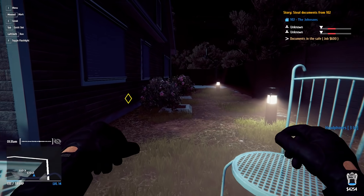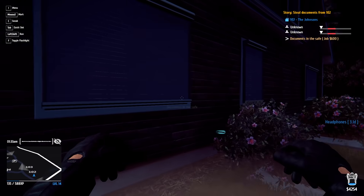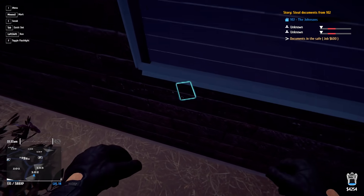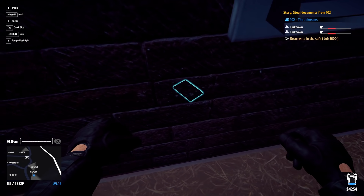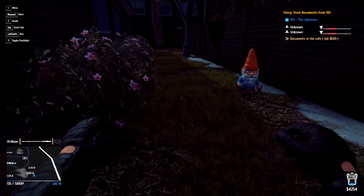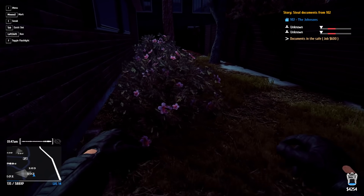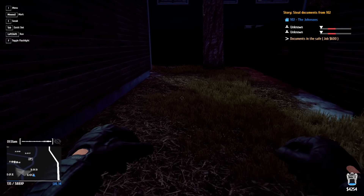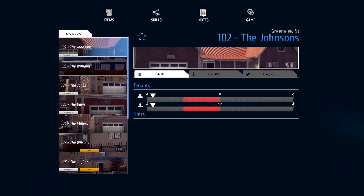The problem is all the shutters are currently closed. I tried grabbing through the wall but that didn't work. I have to get into that house somehow — maybe there's a hidden key in the bushes, or maybe I have to buy it off the computer. Let me open my notepad and take a peek at house 102.